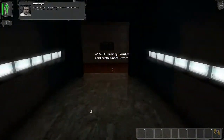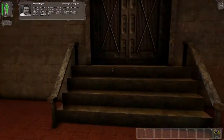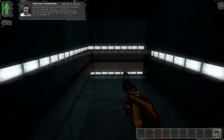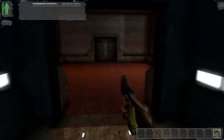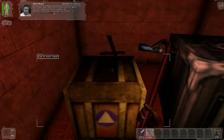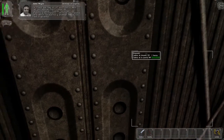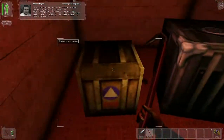I figured you'd be sick of drills by now. Hopefully our training exercises will be more interesting than what they've had you doing in the academy. The key on the desk opens encryption-based nanotech locks. When you pick it up, it will automatically be added to your keyring. Use the keyring to unlock the door and proceed to the next area.